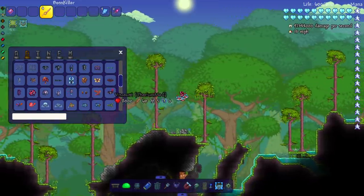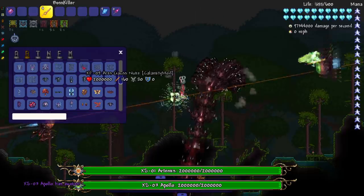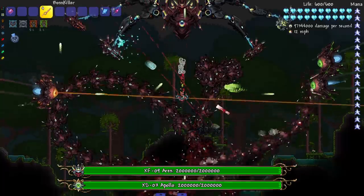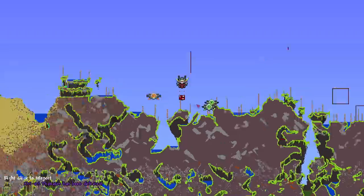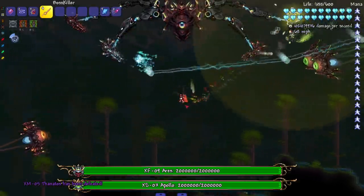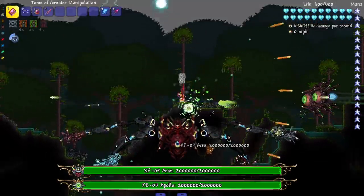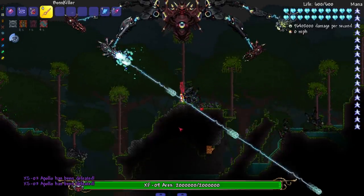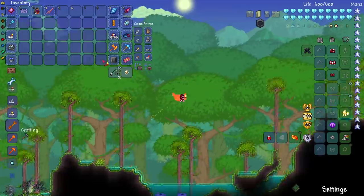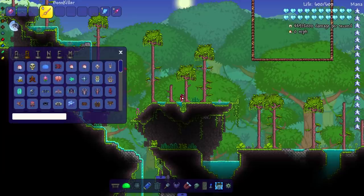Let's fight this next trio — Draedon Trio: Thanatos, Artemis, and Aries. That didn't work — Aries, follow! This is definitely the frame-rate-killing trio. Let's just start swinging. I don't know if I can reach the others — I'm going to bring them down to me. Oh, I hit somebody! Modern day problems require modern day solutions — hit him with that nice little Thanatos manipulation combo with the Boss Killer.